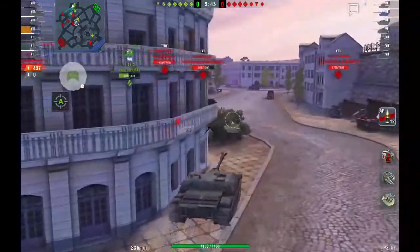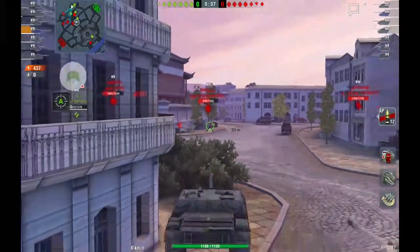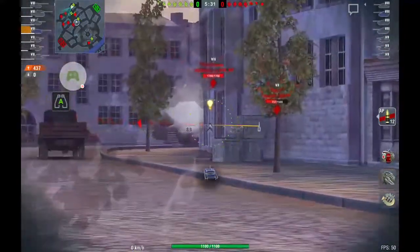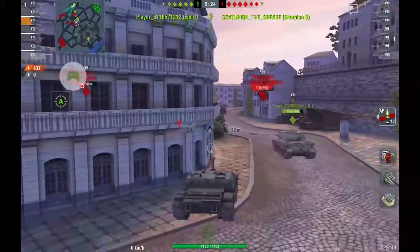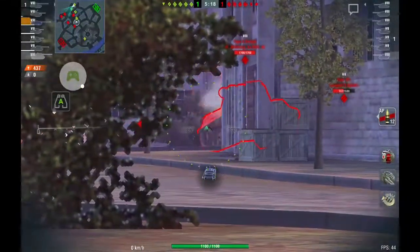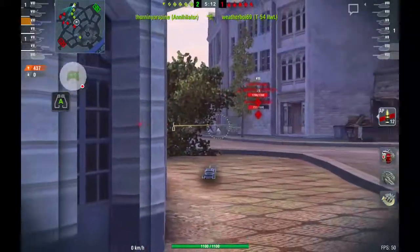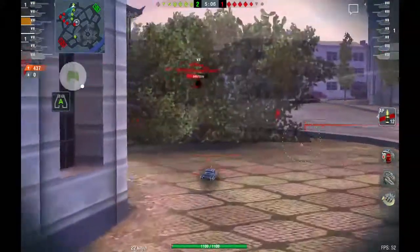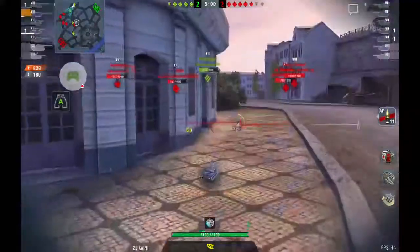I decide to pull up and see if I can get some spots, some shots, something or other. Tiger Two pulls up and spots me — back up. Hoping to make one of the other tigers pull out, but nope. Nice side scrape by that Tiger Two of the reds. I'm just not gonna rush — we're ahead by a tank and I'm not gonna lose my hit points. Got a nice bounce there on one of the Annihilator shots.